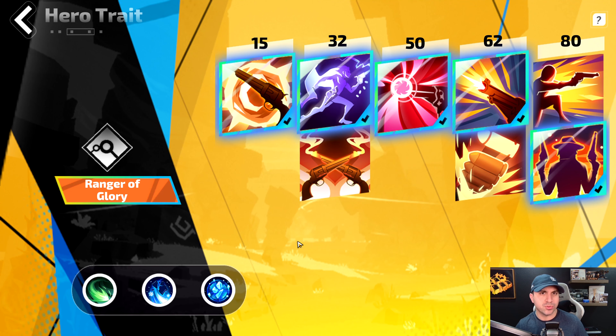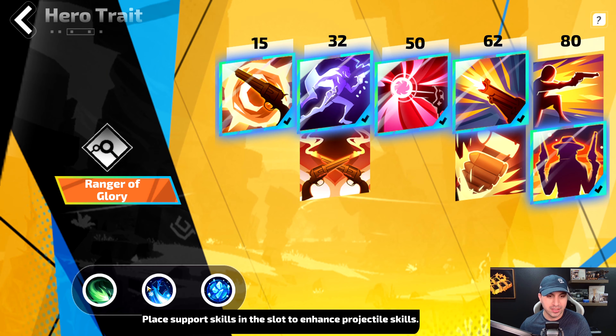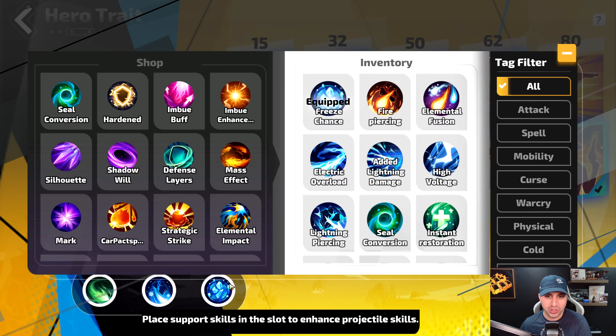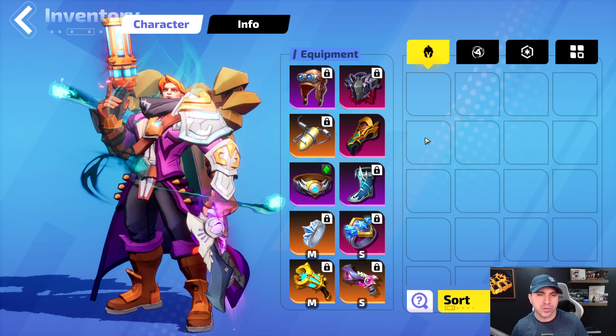Now let's check out the hero traits for this Ranger of Glory. At 15 — no option. At 32 take top. At 50 — no option. At 62 take top. At 80 take bottom. As far as skills: first you want Wind Projectiles, second you want Cold Piercing, and third you want Freeze Chance — this is what gave us all that freeze when we were running through the level. That is the hero traits.